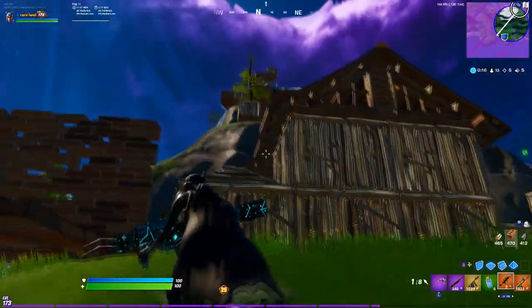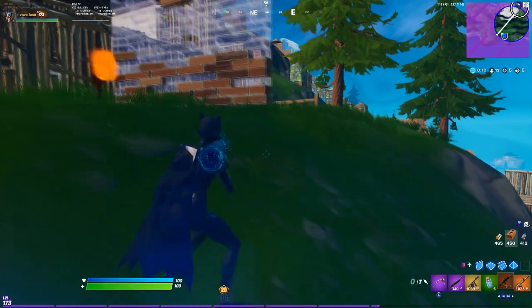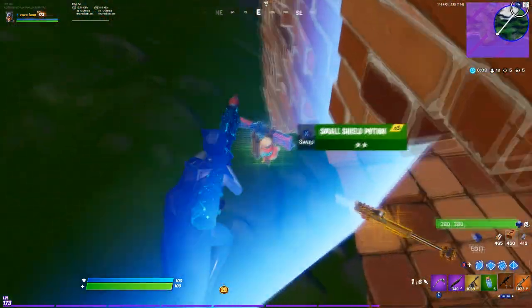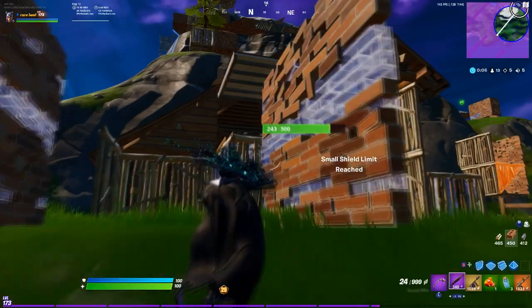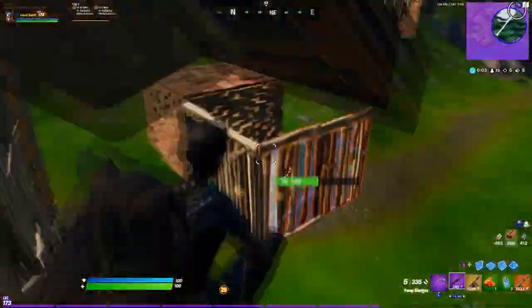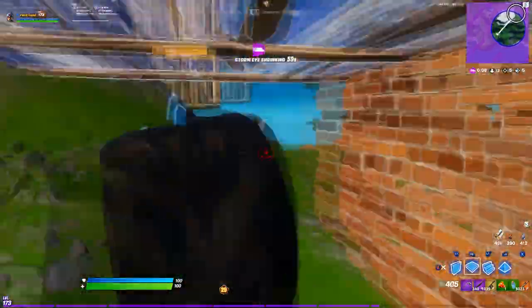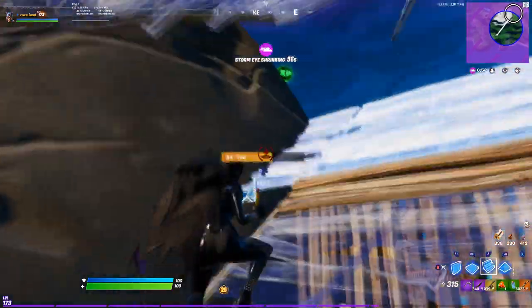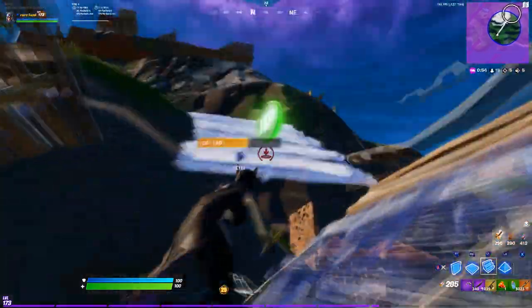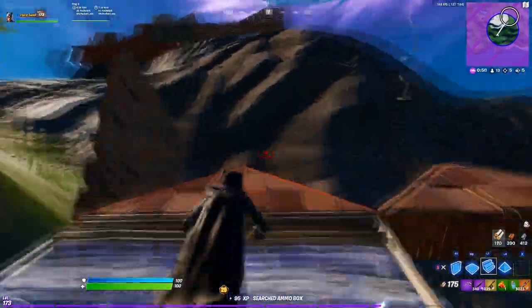The second loadout is gonna be a pump shotgun, an SMG, an AR, and then minis and big shields. This loadout is pretty much the W-key loadout because you have the SMG and the shotgun for close range and the AR to tag people from long range. Minis and big shields can get you back to a hundred shield super fast, and as long as you don't take over a hundred damage in a fight you'll be back at 200 health after.